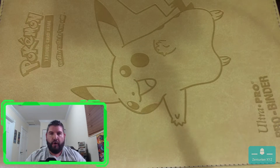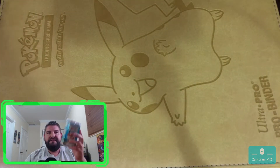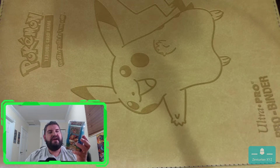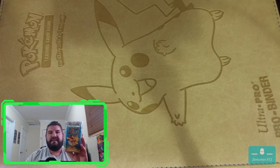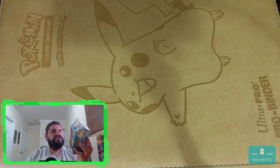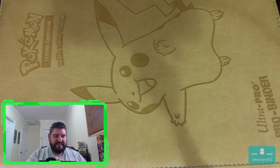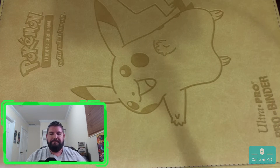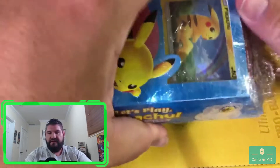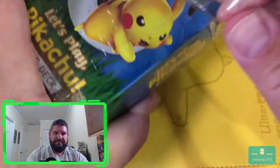I am going to open up a couple of things for you. First, I'm going to show you what I've got. This is a set here. We've got the Let's Play Eevee themed deck and the Let's Play Pikachu themed deck. So I'm going to open up these two themed decks for you guys. I have never opened up these particular themed decks before. And these seem pretty interesting because they have exclusive Eevee and Pikachu.